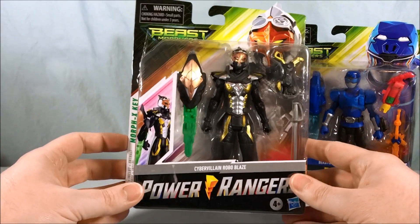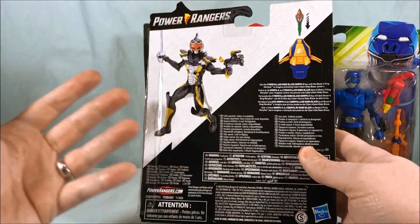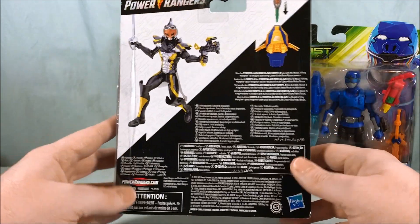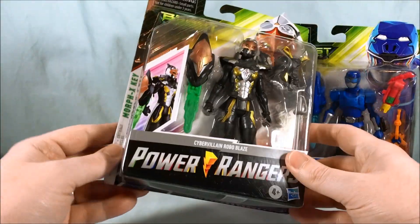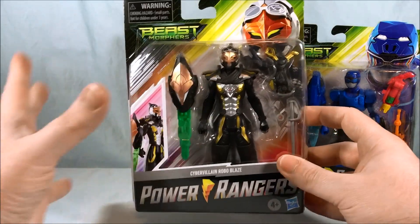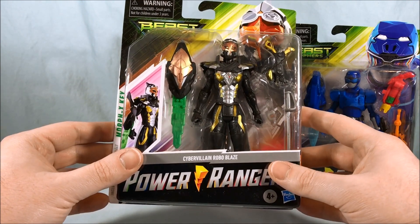I think there are others in this wave. I was trying to find pictures but unfortunately they don't show anything on the back of the packaging. They just kind of show the figure and then they show the key going into the new Beast X King Morpher, which I guess has something to do with Tatagami Layo or whatever they decide to call him over here.